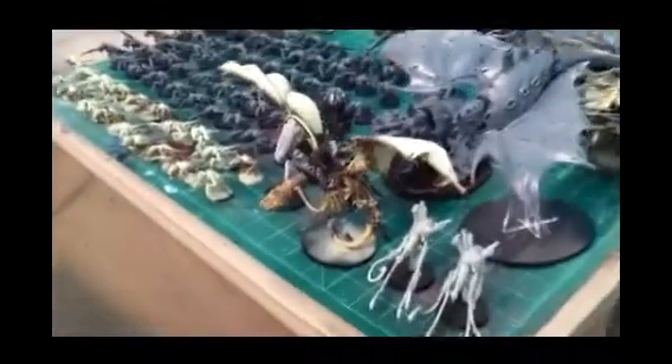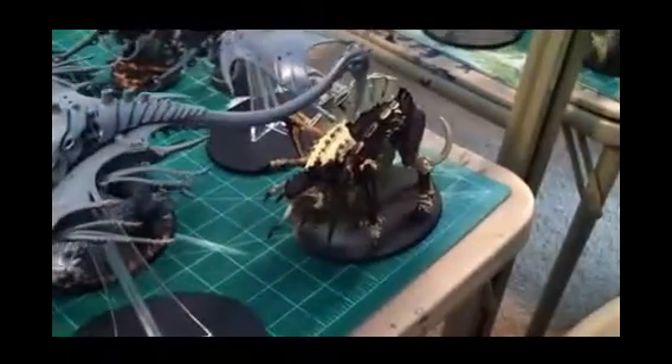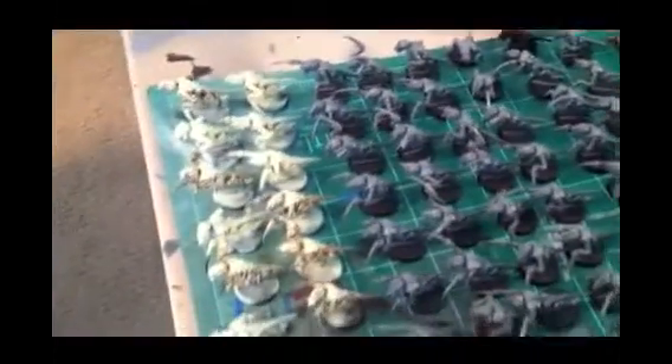Walking you down the table to show you the Tyranids. The Tyranid army consists of a winged Hive Tyrant, two Venomthropes, two Hive Crones, a Harpyies with adrenal glands, two Zoanthropes, a Tervigon, and three individual Carnifexes with dual scything talons, adrenal glands, and spine banks.